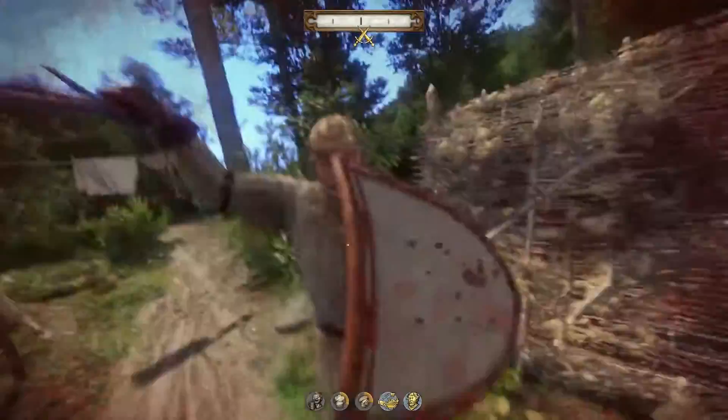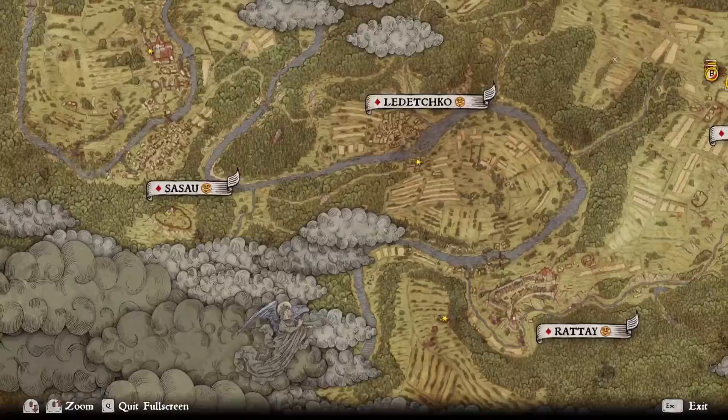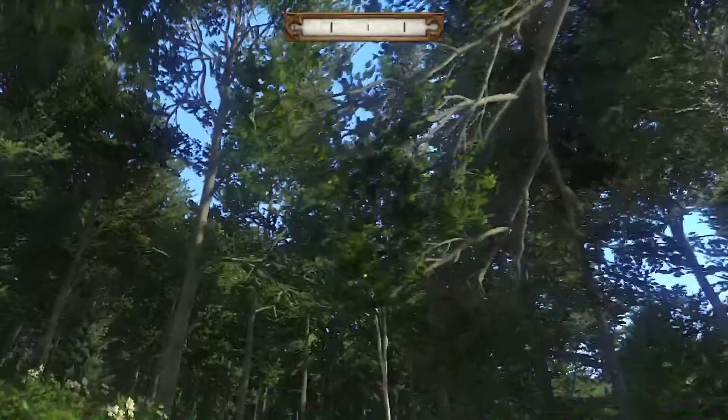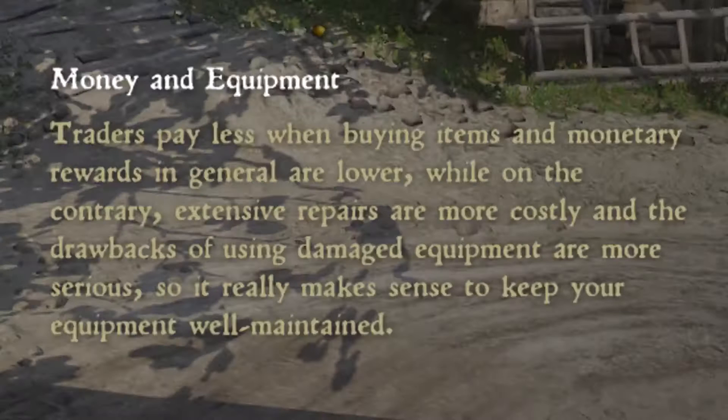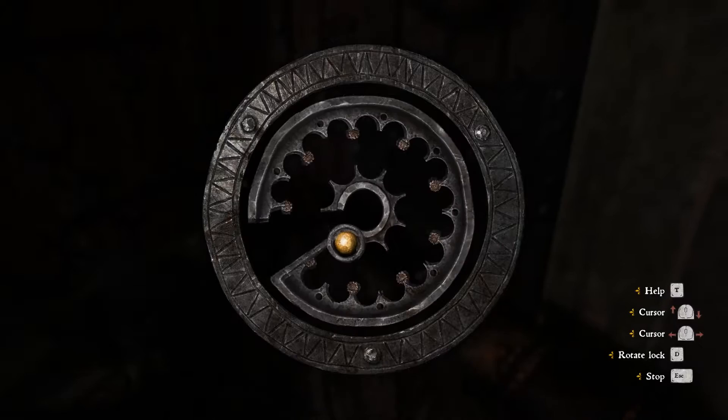Speaking of interface, the health and stamina bar have also been removed, and now you'll have to determine your status by interpreting visual and audio effects. If the screen is bloody, you should run away, and if you're breathing heavily, it's time to take a break. Fast travel, map indicators, and compass directions have also been removed, effectively forcing you to constantly pay attention to where you are and where you're going if you don't want to get lost in a forest. And vendors will pay you less for your goods and charge you more for theirs, which may make it harder for you to make money, especially if you avoid employing dishonorable methods of wealth acquisition.